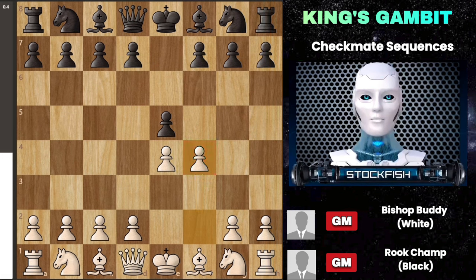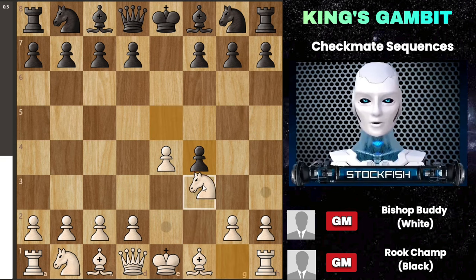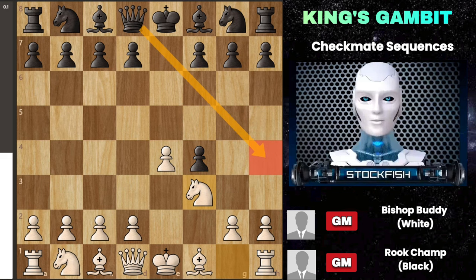We'll look at games played by very skilled players with ratings of 2,500 and 2,700, who ended up losing quickly. In the first example, the player has a rating of 2,500. After white captures the pawn on f4, they play knight to f3 to protect that square, stopping black from checking there.